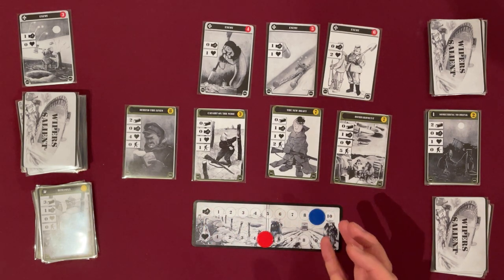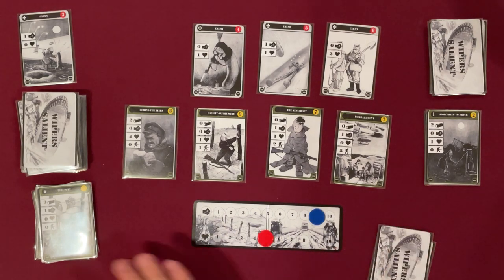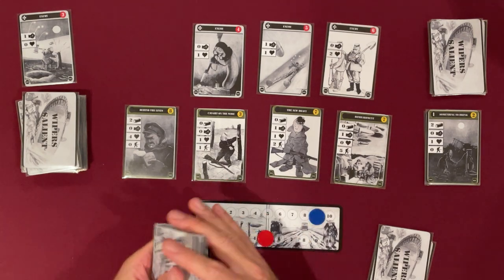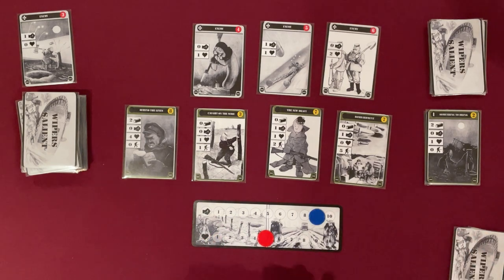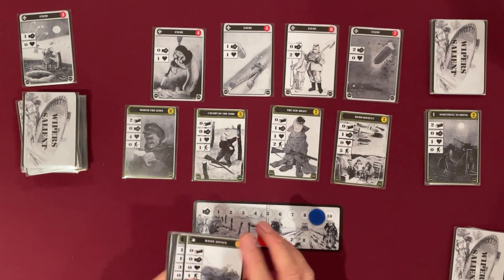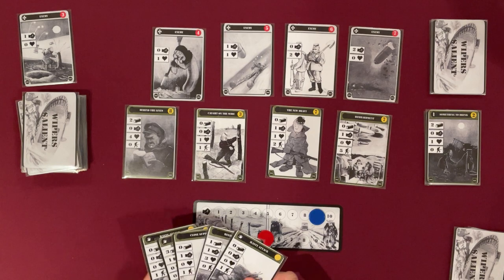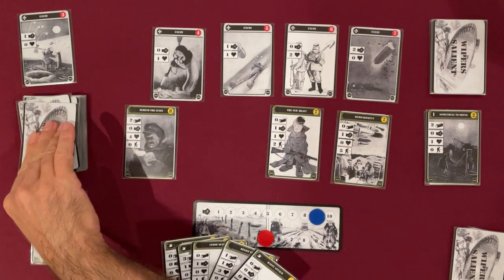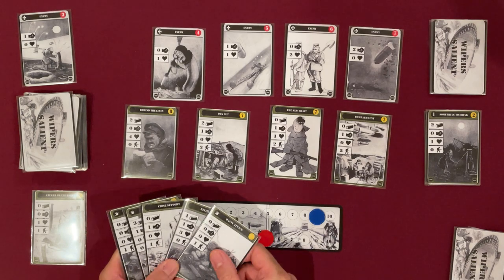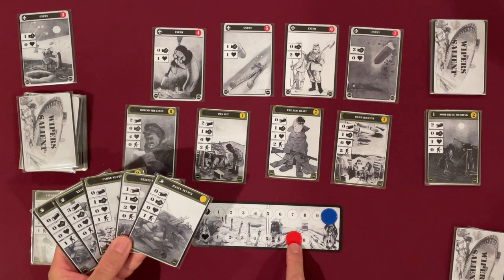It's game over if either my morale or health hits zero, so I have to look after both of those. Flipping over enemy number four. I can recruit for up to 3 — I'll grab that one, it costs me 3. Recruit costs are in the top corner if you hadn't worked that out. I can heal 1, 2, 3 morale — that's good — and 3 health. That's a relief.